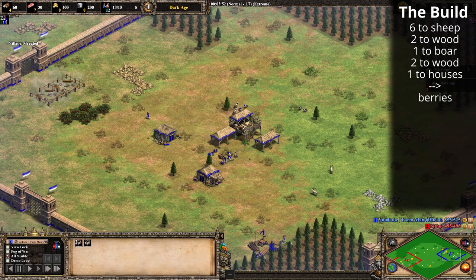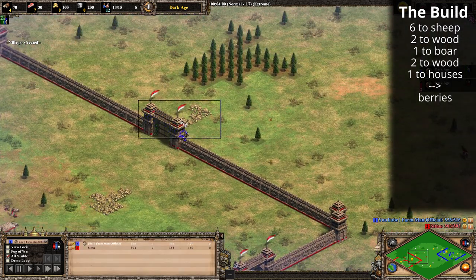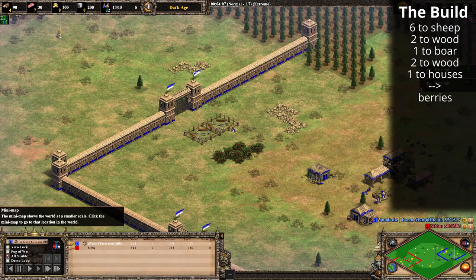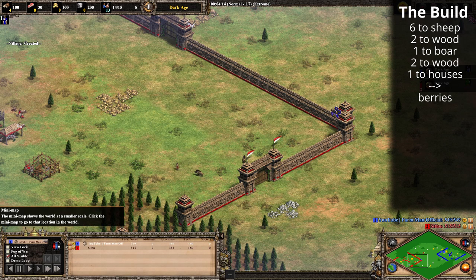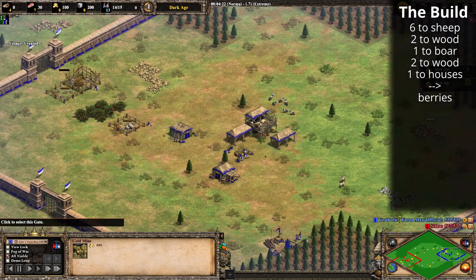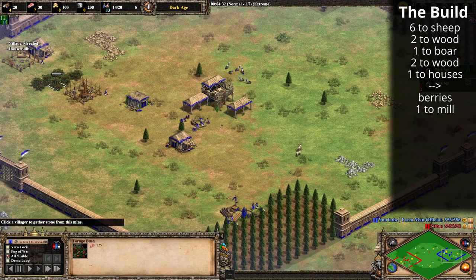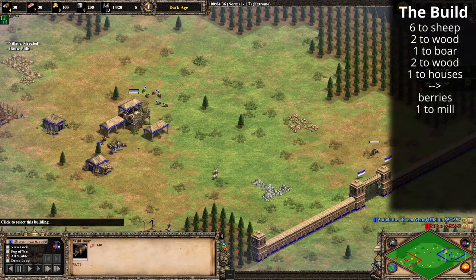Once we push the first deer we've taken our scout forward to find where our opponent is, and we're looking for that external gold — that's where we want to put our castle ideally. If it's not in a good position and you need to put the castle on stone, it's fine; we can balance the economy later because the stone villagers will just go to gold instead. Now we've got that villager coming out to build two houses and go to berries, the next villager builds a mill and goes to berries, and then the next villager grabs your second boar.